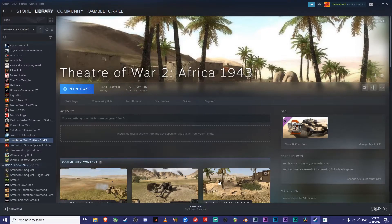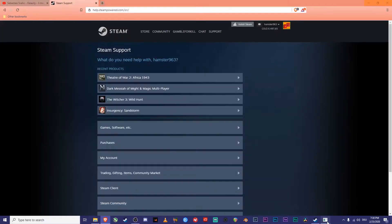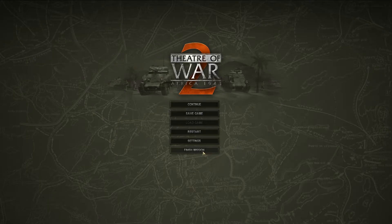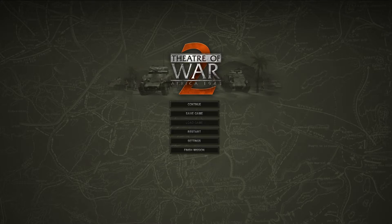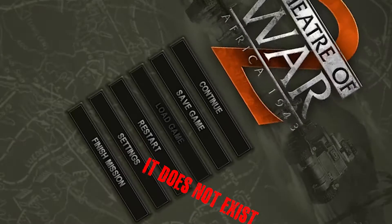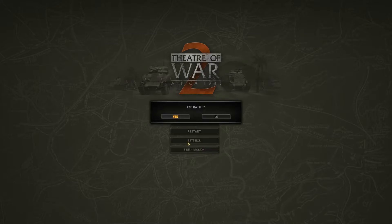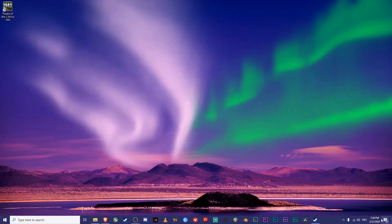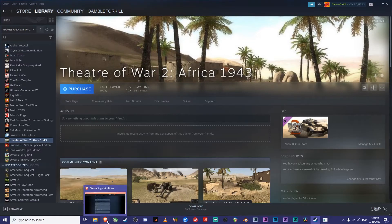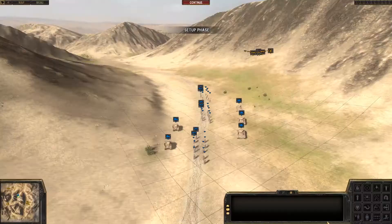Why? Because the controls are bad, graphics are decent, and every time someone dies you have to read their name. Every time a soldier dies in battle, his name appears on the screen and you cannot turn this off in the in-game options. You have to dig into game files and rewrite some simple code to make it go away — which is not a big deal, but I just couldn't be bothered. So I instantly labeled this game as my victim.